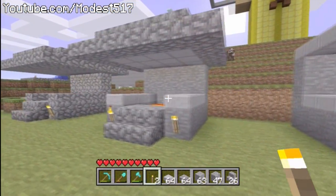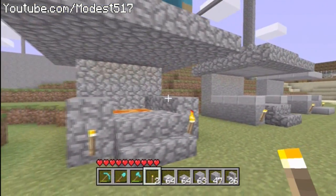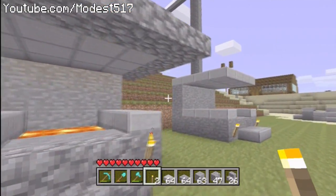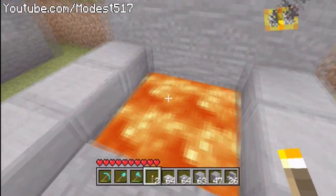Hey guys, it's Miles517 and I make Minecraft videos. This is episode 41 of my series 'Things to Build in Minecraft.' The name of this episode is Forge. Pretty much what a forge is good for is if you have a medieval world or any sort of setting where you want a blacksmithing look.